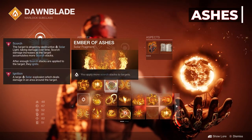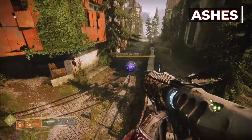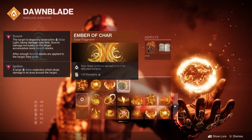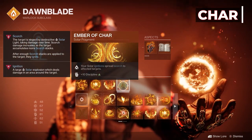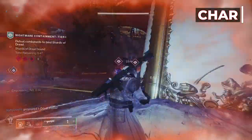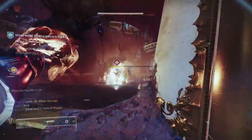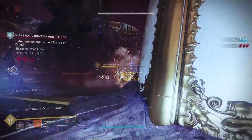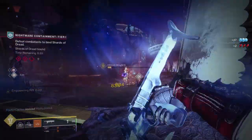The Ember of Ashes: you apply more Scorch stacks to targets. Celestial Fire will apply 15 stacks of Scorch per energy blast with this fragment, up from 10, for a total of 45 stacks per melee. And for the last fragment, the Ember of Char: your Solar Ignitions spread Scorch to affected targets. We'll be applying Scorch with Celestial Fire and Fusion Grenade, and igniting with kills while standing on our Well of Radiance. Those ignitions will spread more Scorch to nearby enemies. These 4 fragments are pretty much built around Scorch and Ignite, while also recharging Well of Radiance as soon as possible.